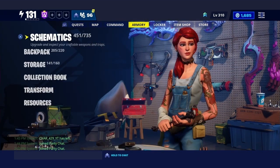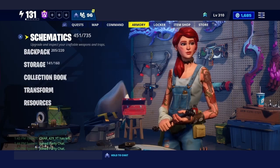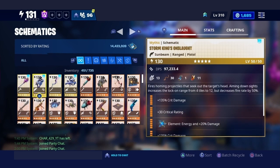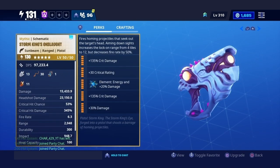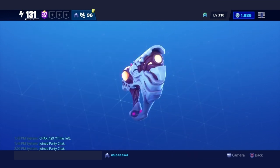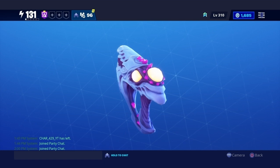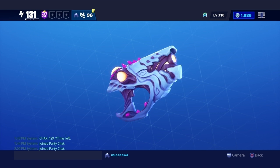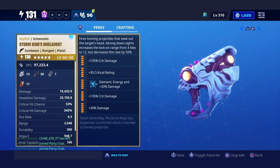As you can see on the wall behind me, we have the horn, the fist, the skull, and now we've added to the collection book: the pistol. The pistol right here is called the Storm King's Onslaught. I think this is basically the laser of the Storm King — yeah, I think this is the laser of the storm.